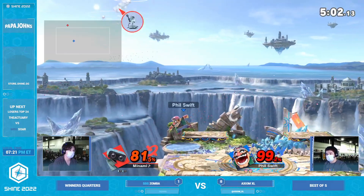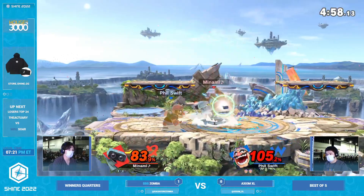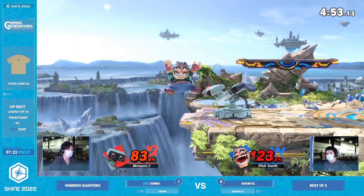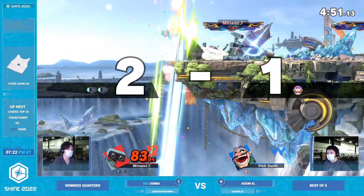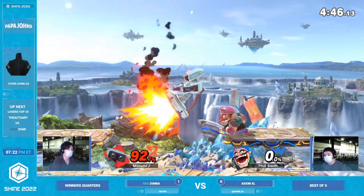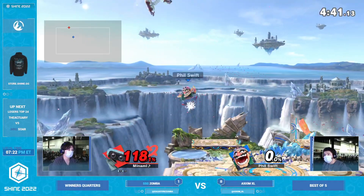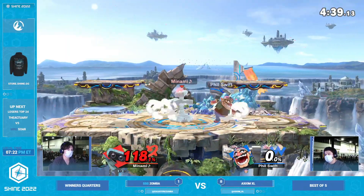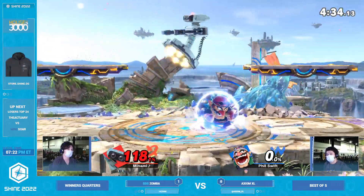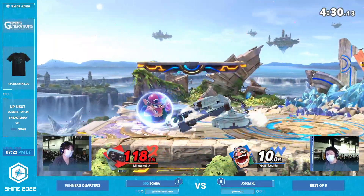Forward throw — going to set up the edge guard potentially. We got the waft just coming in as well. Gyro still on the ground — Wario can't pick it up. That was so close on the re-grab. That's the first down air I've seen Zamba hit literally all day — to be fair, that one was like a silver platter, that one was guaranteed. Going to go for the forward throw here, or the back throw. Going for the back air off the platform, not going to be able to find it.